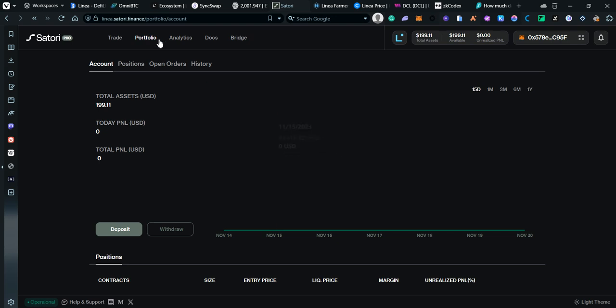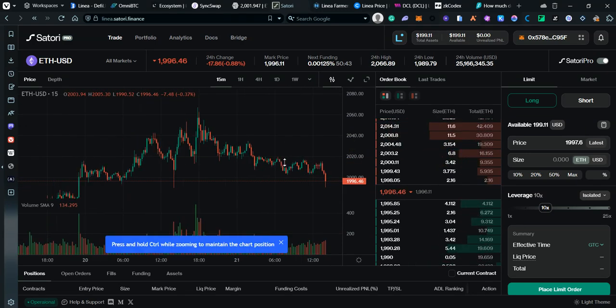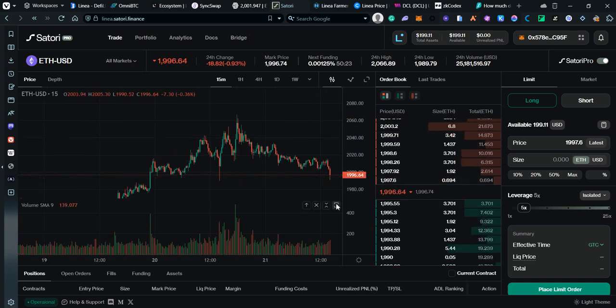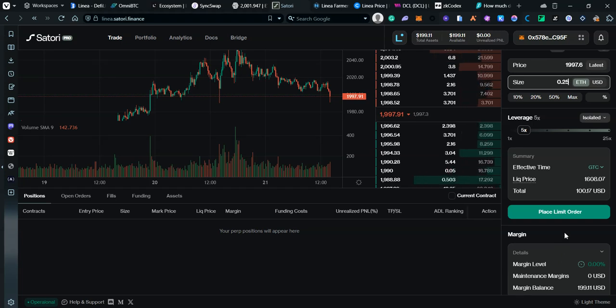Let's go to Satori Finance and trade. I have 199 USDC — I can go long or short, use limit or market orders, and set my leverage. I'm not planning to short even though price is going down a little. I'll do 0.25 ETH with 5x leverage, which is a total of about 25 dollars, and my liquidation price is at 1.6k.